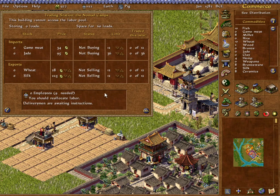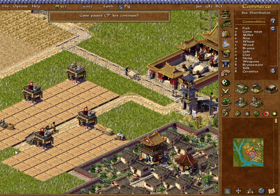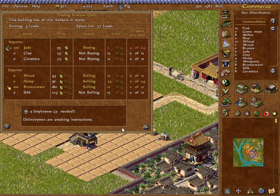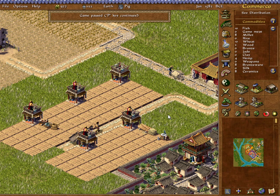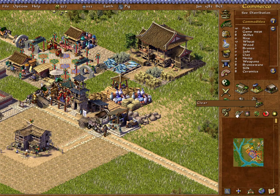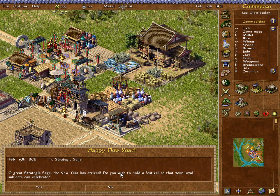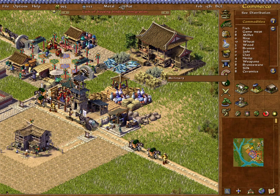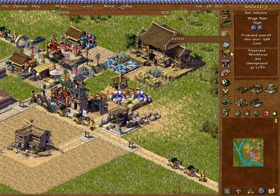Let's buy some more jade. We can export wheat and silk to the Nomad Camps; we can sell wheat and fish there as well. Let's get up the second jade carver I was talking about. I need to block that off and come down to just about there. I switched over to the next year because I wasn't being cautious — oh well. They're still not happy with us even with the high wage rate, so we'll drop it back down to normal.